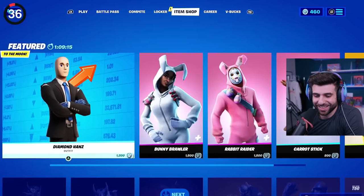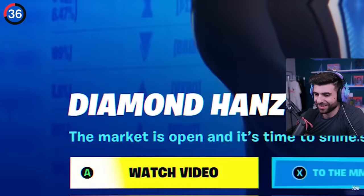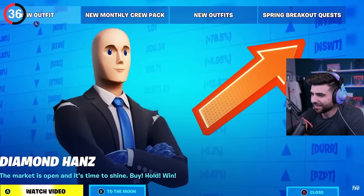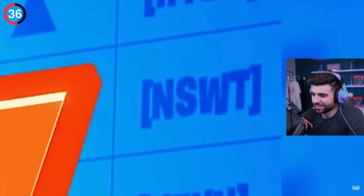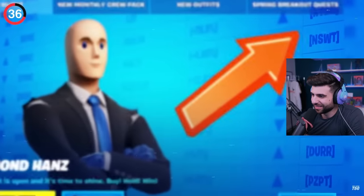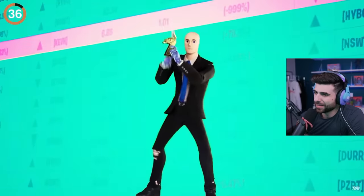He found an item shop image to troll everyone for April Fools. Fortnite once dropped a stonks meme skin and called it Diamond Hands. In the background it wasn't gibberish — the stock market had real Fortnite companies on it. You can see No Sweat Insurance, Durr Burger, and Pizza Pit, along with other names on the screen. The best part is how all these companies are getting a huge stock bump, except for Kevolution Energy which has plummeted 999%.